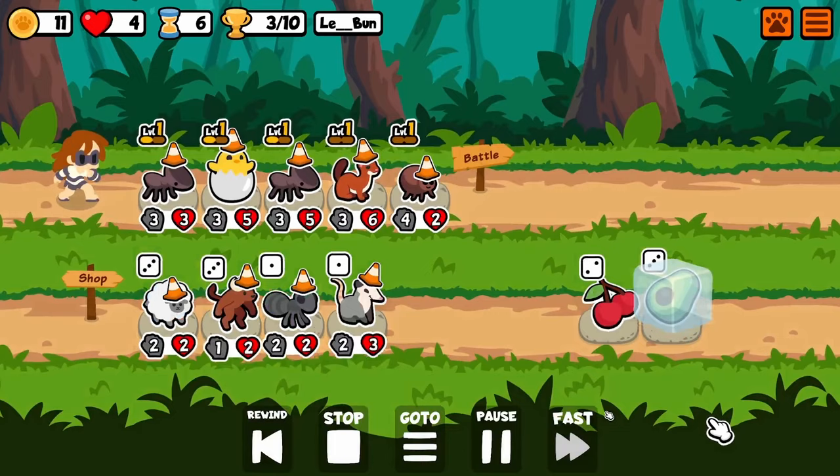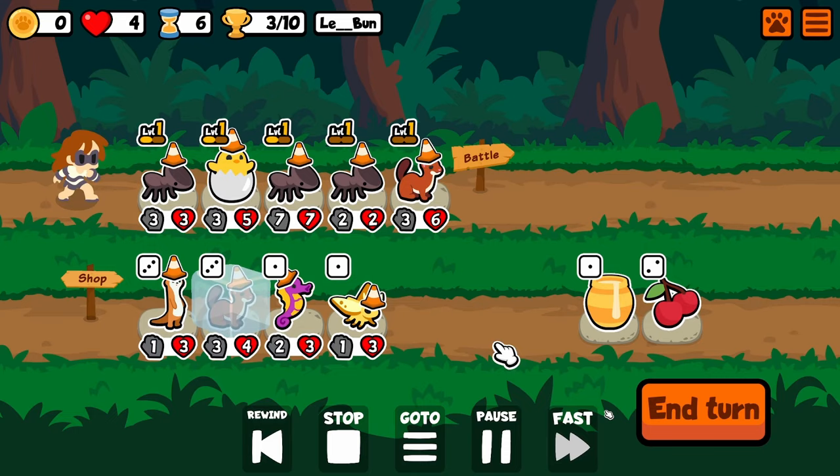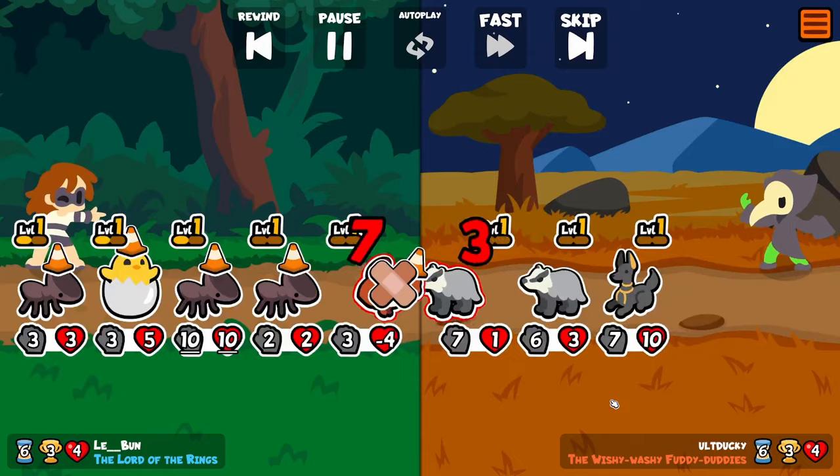But yeah, I digress. The Meerkat is enabled by the Mimic, the Hydra is enabled by the Meerkat, and the Mimic is enabled by the Hydra. So it works together in this neat little circle that was really fun to work with.